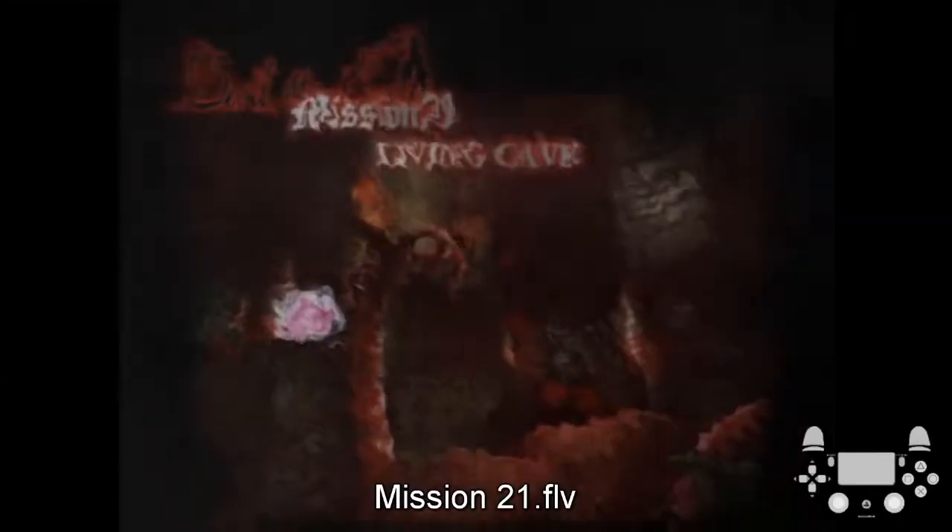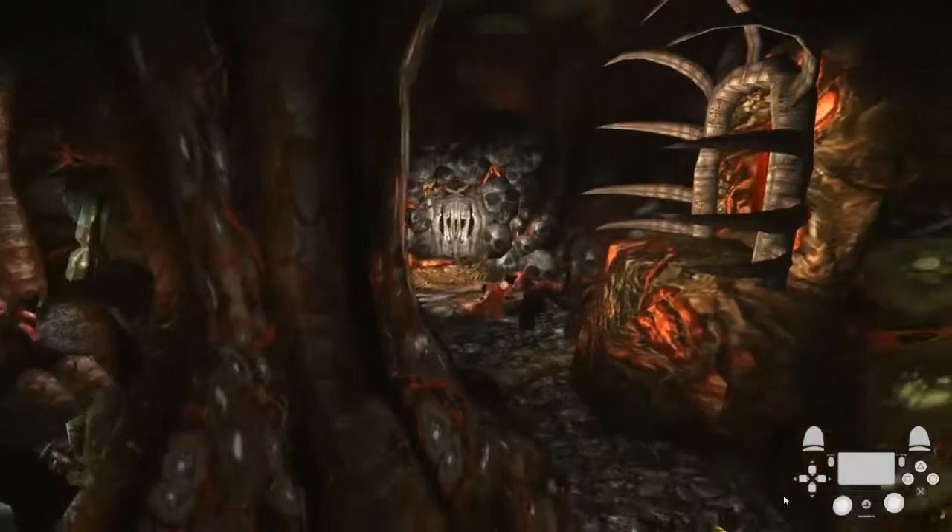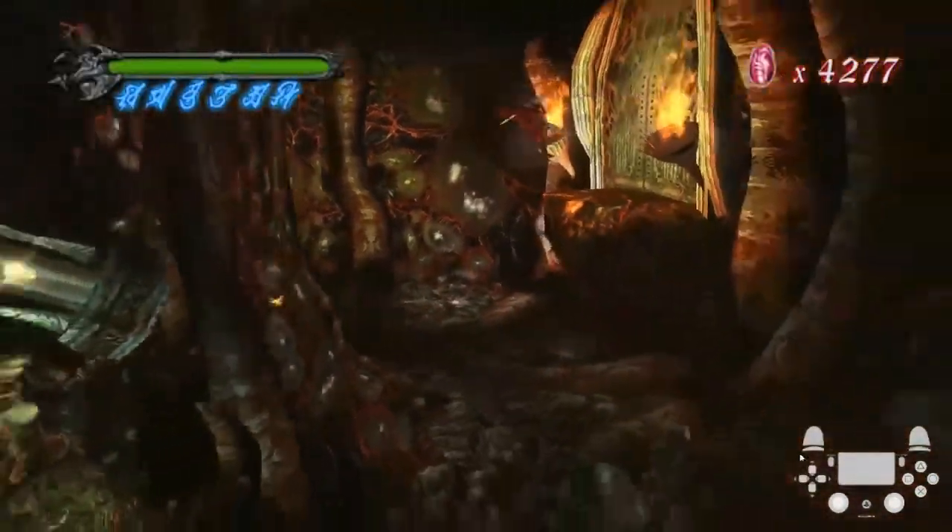So we're into the last three missions of the game, everybody. Here you can grab a Devil Star for backup — I don't really think you'll need it. So switch back to Elastor and then Stinger jump over to here.